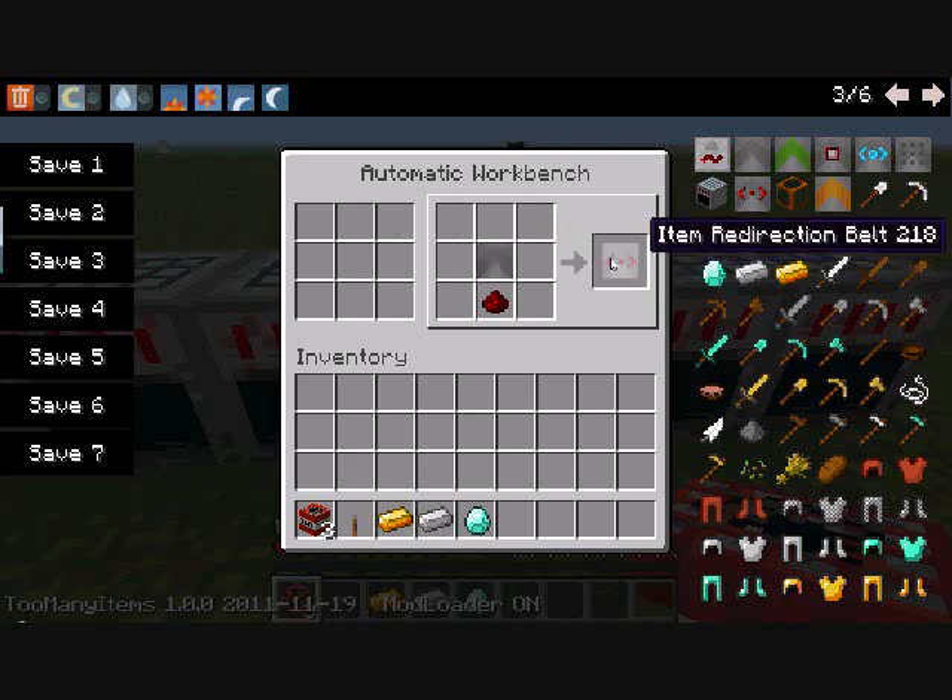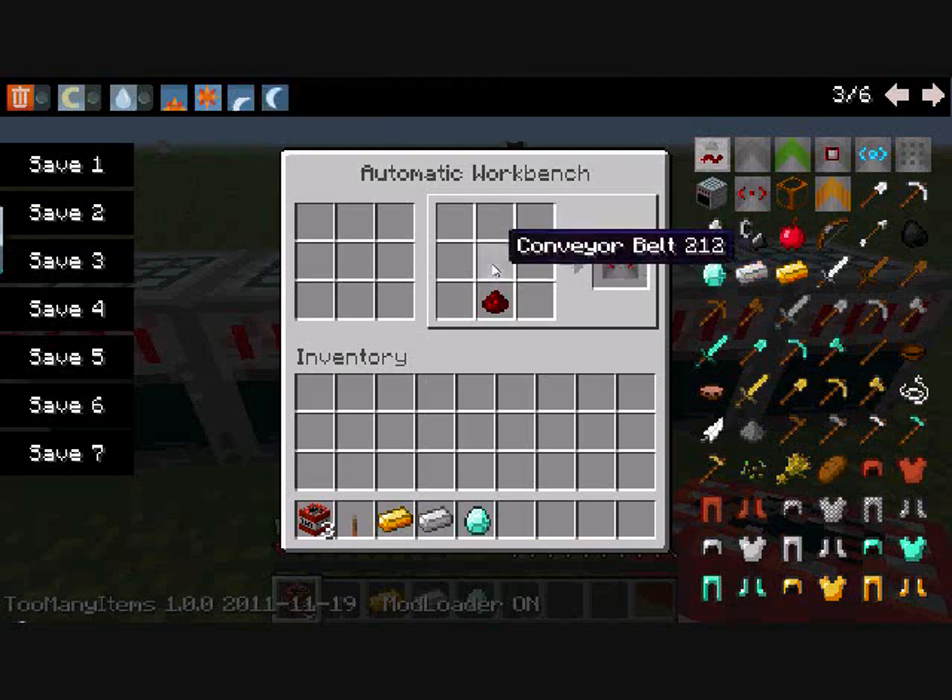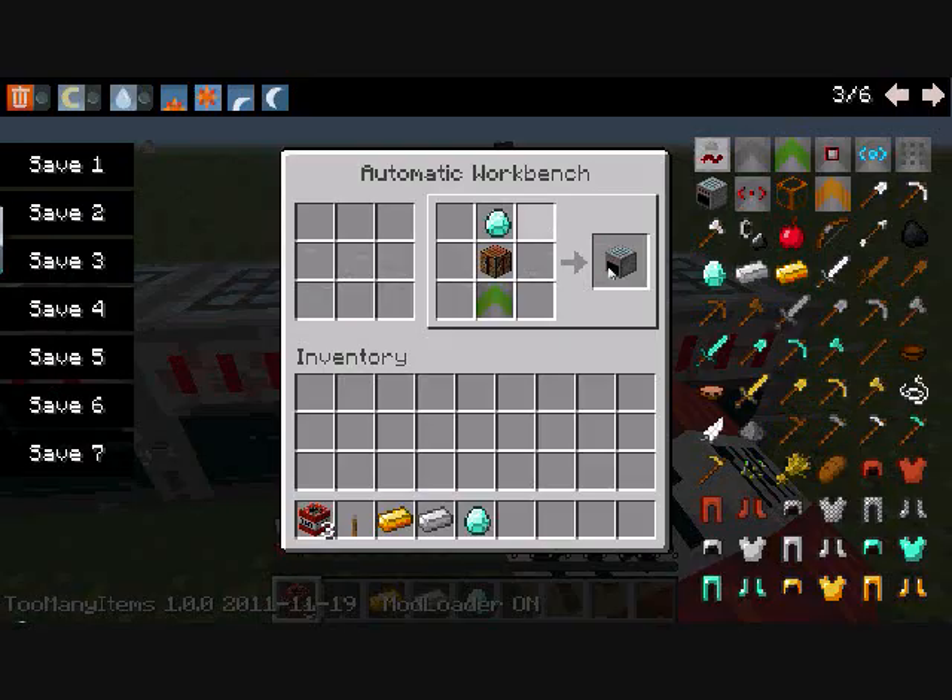For the item redirection belt - just call it the redirection belt - you need a conveyor belt and redstone.